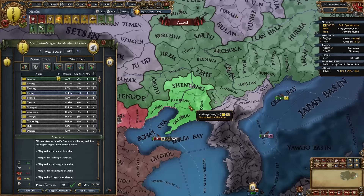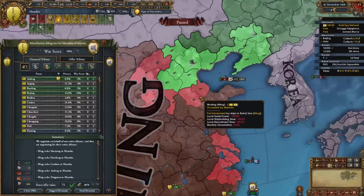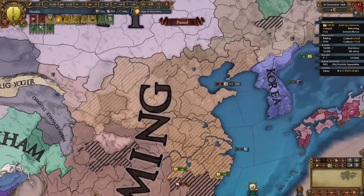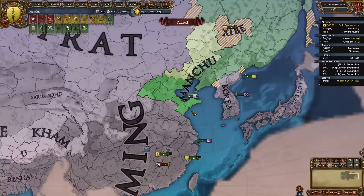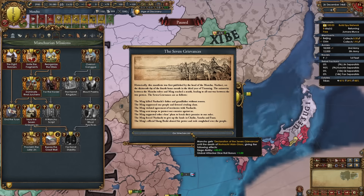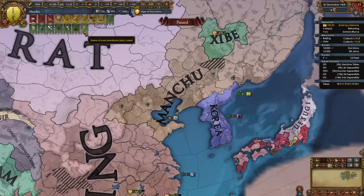In your first war versus Ming, take all their money first. We already have cores on some provinces up here so we're not getting much aggressive expansion from those. Then take as much as you want, being careful not to go over 100% overextension. After the war you'll have gotten your cores back, all their money, and some additional provinces. You'll then be able to take the mission 'Issue the Seven Grievances,' after which we gain the Declaration of the Seven Grievances until the death of our current ruler, plus 20% siege ability and plus 1 global attacker dice roll.